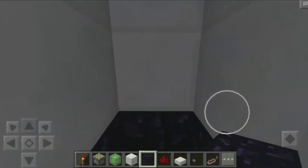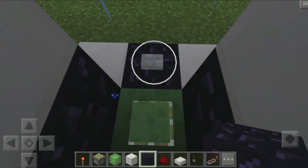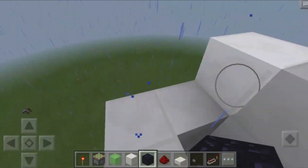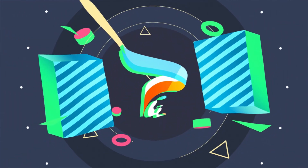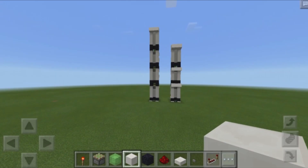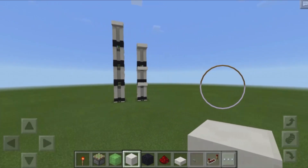Check out the sick slime block elevator — just step over here, hit that button, and it blasts you all the way up to the top. That is so cool! Hey, what's up guys, welcome back to another redstone tutorial.